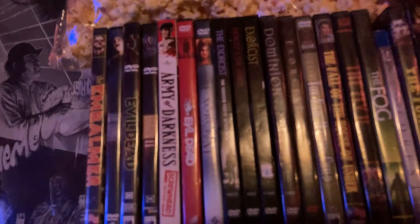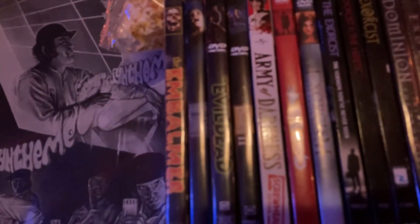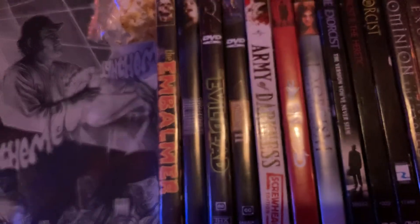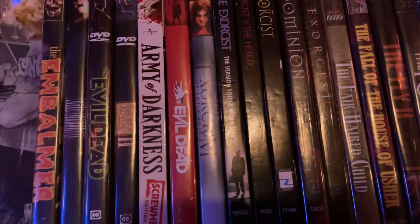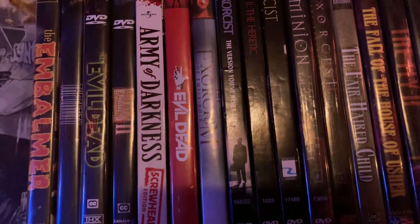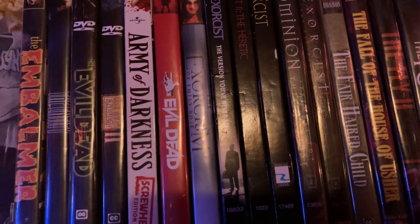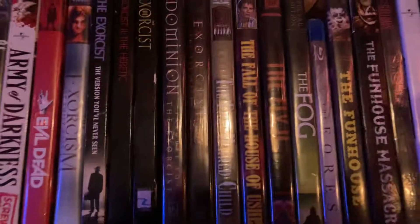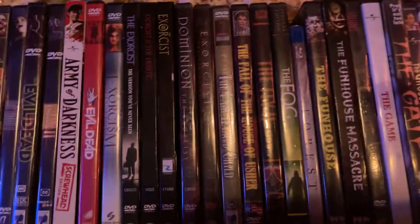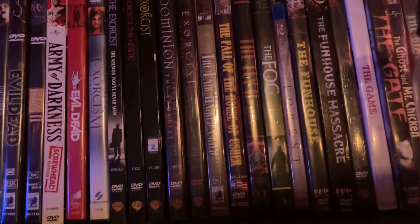Starting up here, we have the Embalmer, then the Entity, Evil Dead — The Evil Dead, The Evil Dead. The Exorcism of Emily Rose. The Exorcist 1, 2, and 3, and then both of the prequels, Dominion and The Exorcist: The Beginning.